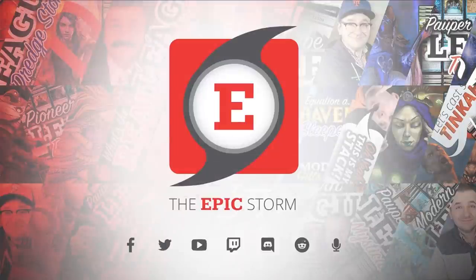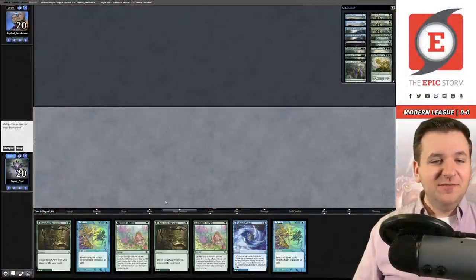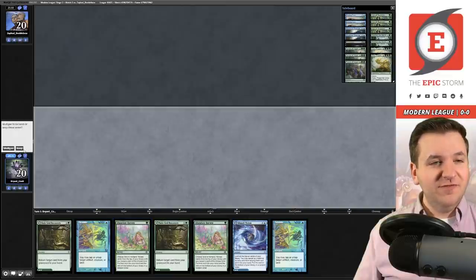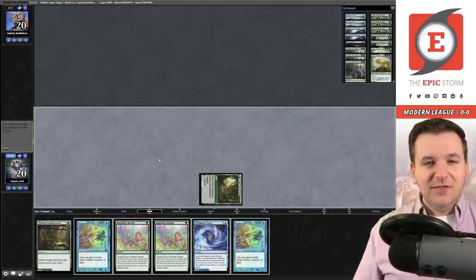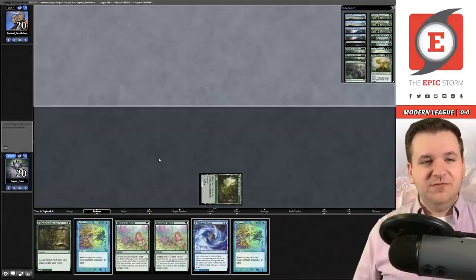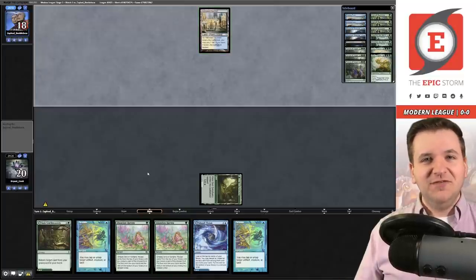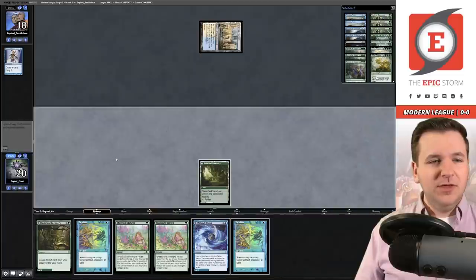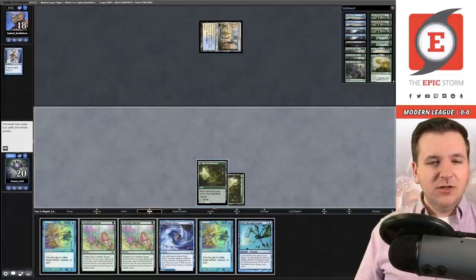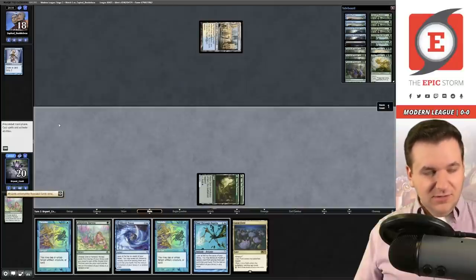Welcome to match number one. We're on the play. We have double land and Abundant Harvest for Lotus — this is a keep. It's a weird opening hand because it's been a while since I've played the landless Lotus builds; my inclination was to snap-mull but this is definitely a keep. We have a Serum Visions from the opponent on the bottom. That was a good draw — let's go get our Lotus.